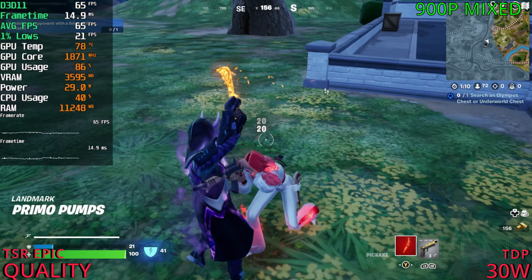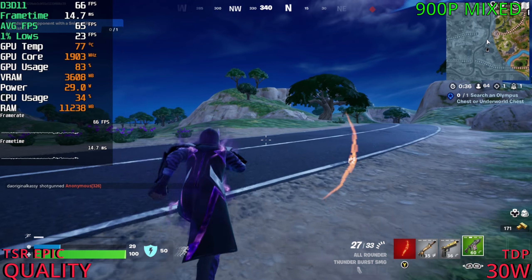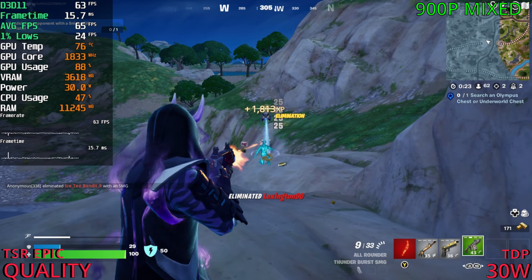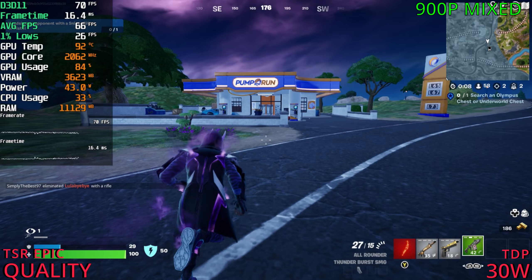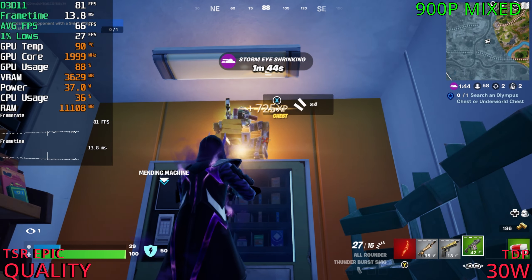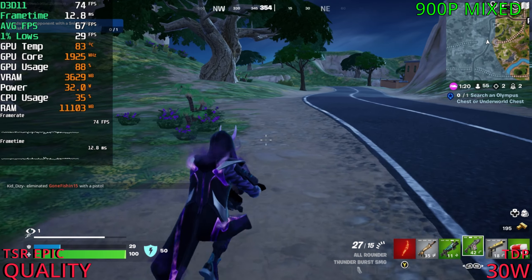If I kill this guy — that has to be a bot. Why is he running? He should be scared of me — I'm on controller. We'll take that kill, thank you very much. At this point it's very smooth, can't feel any stutters, and fps is above 60 for the most part. It's still holding 40 watts, which is surprising — normally after around 5 minutes it drops down to 30.